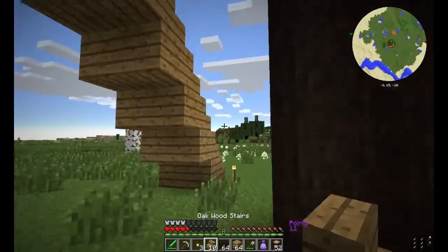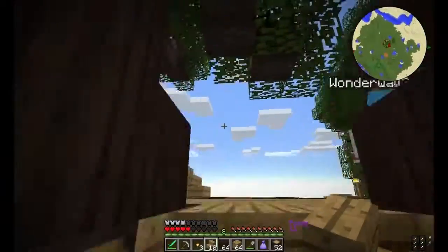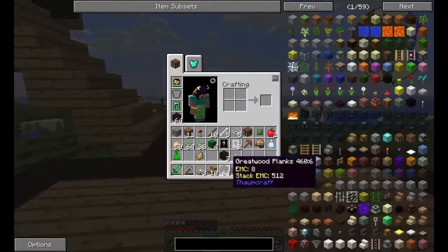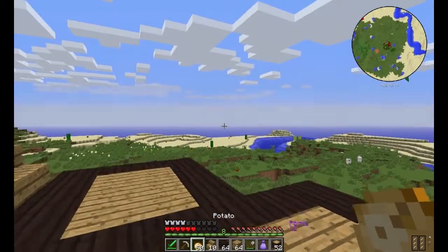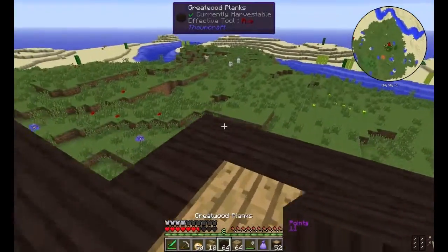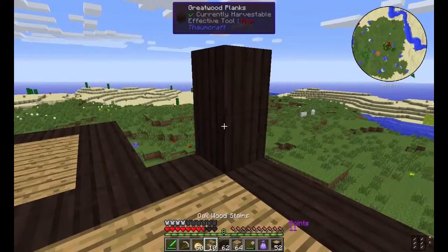You go down to four hearts from falling off from level two, so I suggest you don't fall off from level three. I reckon you should be on level three. I didn't cook my potatoes — why didn't I cook my potatoes? All this fuss about me going on the first floor, and you nearly kill yourself. Unbelievable, Jeff.